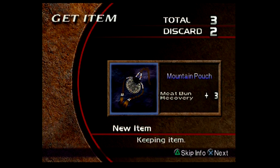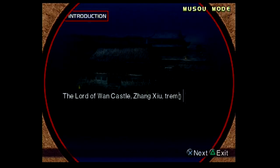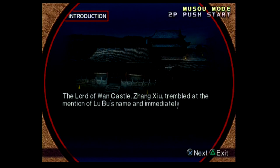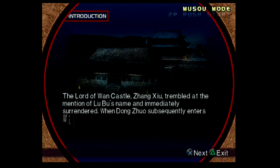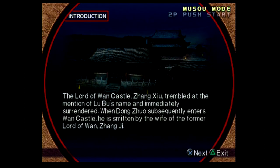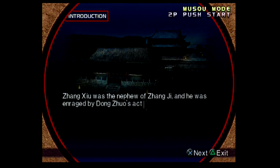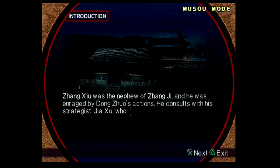I gain a new item, the Mountain Pouch, which increases the healing I get from meat bun pickups. Stage 3 is the battle at Wan Castle in Spring 205. With Cao Cao killed and his territories taken, Dong Zhuo decides to expand further north. Then a situation similar to the normal Wei version of Wan Castle: Zhang Xiu surrenders the castle, and Dong Zhuo becomes attracted to the former Lord Zhang Ji's wife. They work with Jia Xu to assassinate Dong Zhuo, and this time they also get the help of Liu Bei.